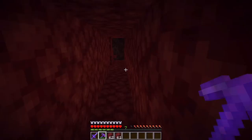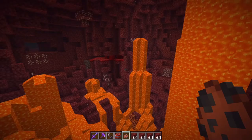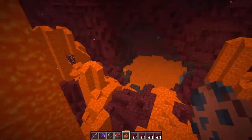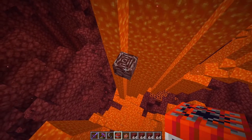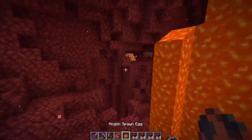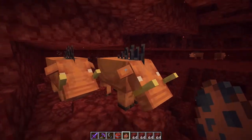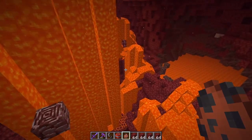I gave up with strip mining and just blew a giant hole in the nether with a bunch of TNT, and I actually found some ancient debris right here. I was strip mining for 12 minutes before I decided to start TNTing the nether. I also found some hoglins, which are one of the new mobs in the update — they're pretty cool. Let's go back to the overworld and craft some of the new gear.